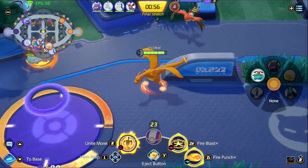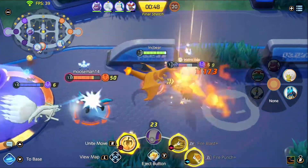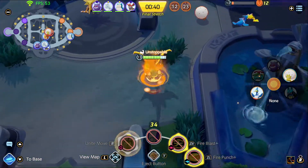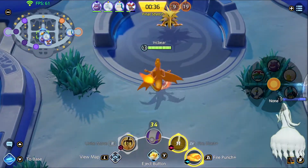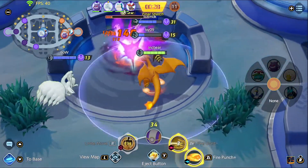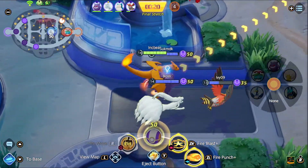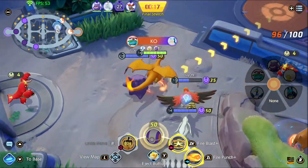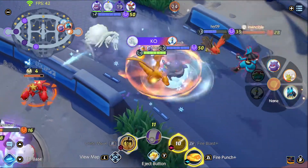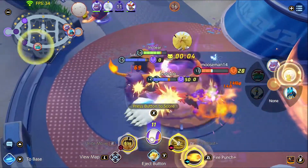Let's talk about how to make Charizard better. First, move him into the attacker position — lower the defense, increase his attack, and increase his mobility. The burn gimmick is a neat idea, but we need to increase the damage output so it's actually worth doing. We need to increase the damage from attacking a burned enemy, as well as the damage of Flamethrower and Fire Blast. We also need to reduce the animation lag on those moves so you're not a sitting duck. Fire Punch could stay but needs a longer, faster dash with less end lag. As for Flare Blitz, I'd just scrap it and replace it with something like Fly — lifting Charizard up, increasing movement speed, and letting him run around quickly for a few seconds.